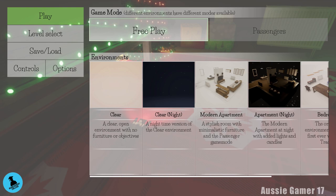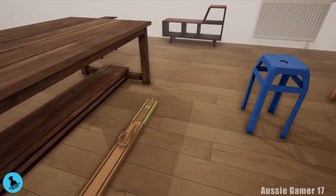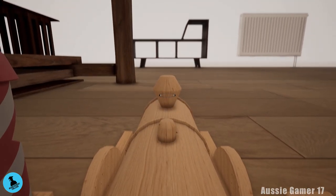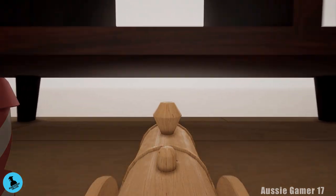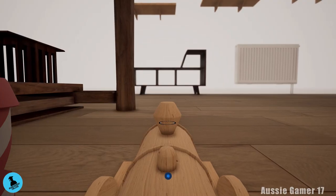Achievement number four is 'Already Off the Rails' — ride a train off the edge of the world. You can do this on just about any level. Here I am in the bedroom level. Once you get into the level, push the back button. It'll give you control of the train. Then just push forward on the left stick and take your train all the way past the edge of the map. The train will respawn for you and you'll grab that achievement.